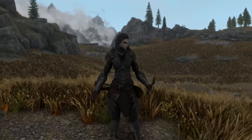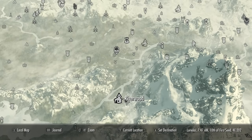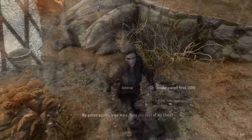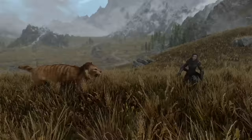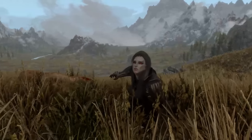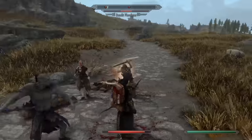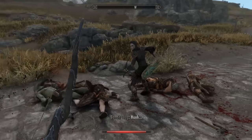Let's start with Jenassa, one of the only followers in the game that can actually dual wield weapons. She can be found in Whiterun roaming the streets and hanging out at the market district. She wants 500 gold to become your follower. Jenassa will start out at level 10 and level with you until level 40, meaning past level 40 she can be replaced with followers with better scaling. She is a dark elf, which gives her an innate 50% resistance to fire damage — very useful versus dragons.